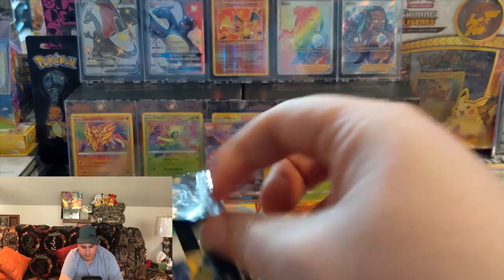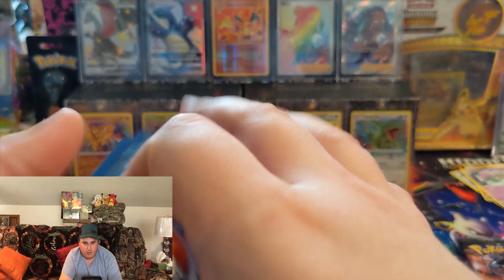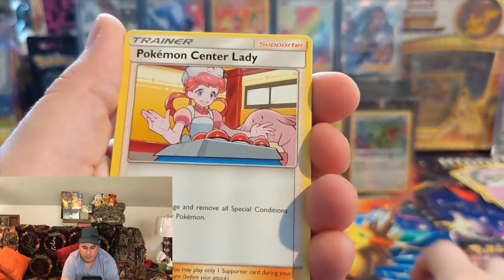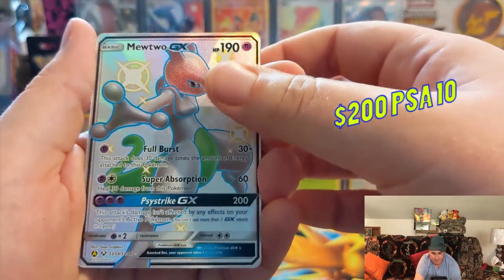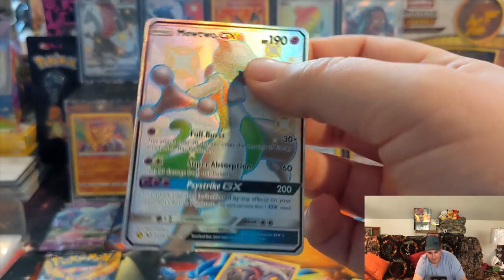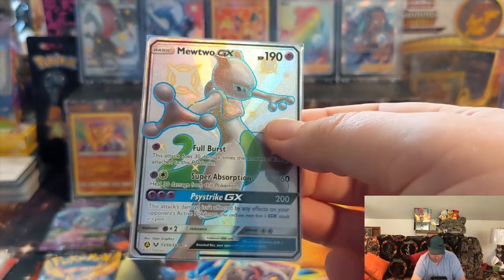All right, this is our second pack of Hidden Fates. Let's see what we can pull here. We have Dark Energy, Tenet Surge Strategy, Misty's Termination, Pokemon Center Lady, Voltorb, Pikachu, Jiggly, Pickens, Coffee. Oh, that's what I'm talking about, guys — I love Hidden Fates. Full Art Shiny GX! Oh yes. This is one of the top four cards to get in this set. Number one being the Shiny Charizard, number two being Umbreon, then Sylveon, and then our Mewtwo. Very nice.